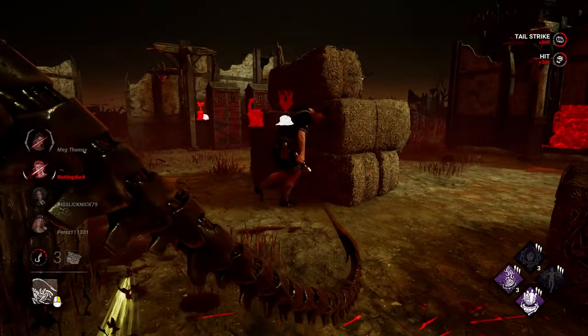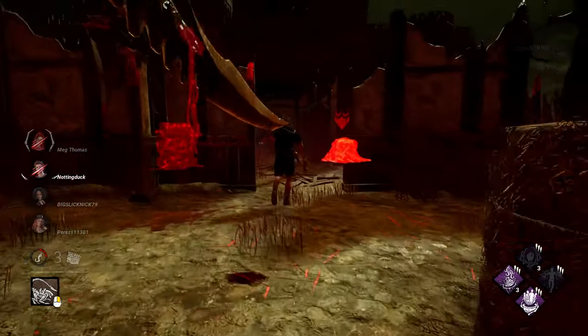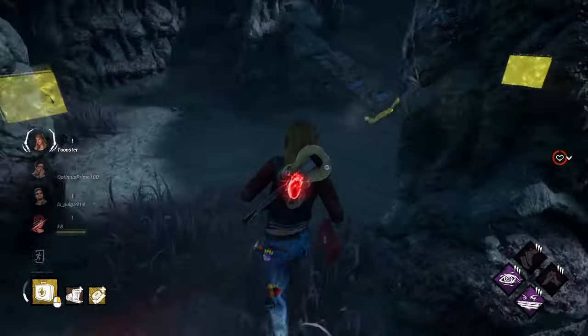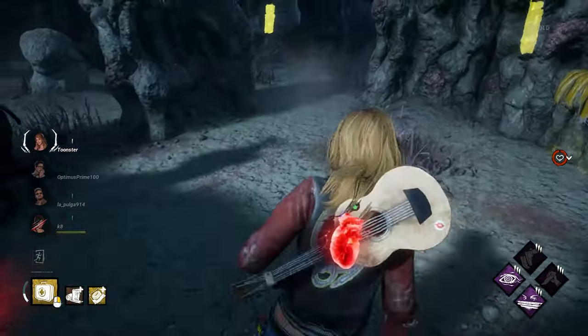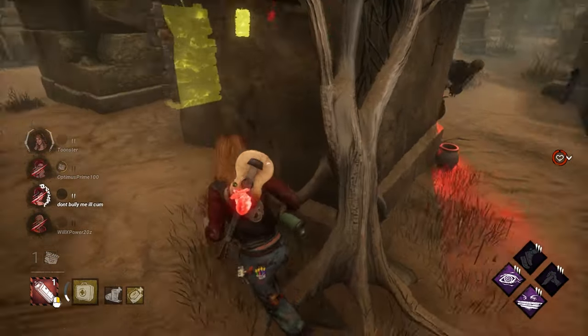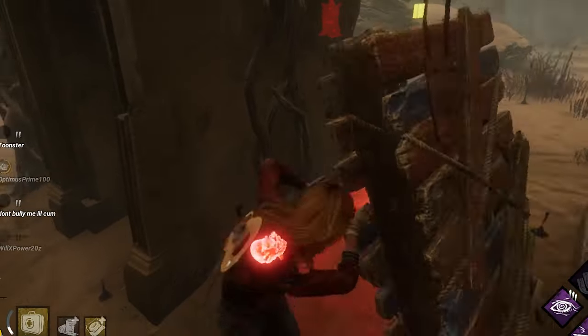It's like a stealth killer mentality. The whole purpose of Distortion is to avoid confrontation with the killer — that's totally the design of the perk. But sometimes you need to take aggression for your teammates. You need to get chased because all your teammates are dead on hook, or because the last generator is about to pop. You've got to take the killer's attention.